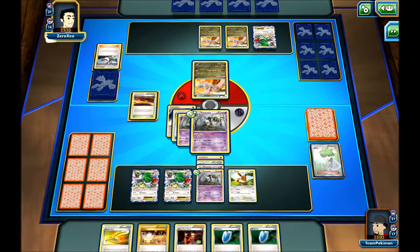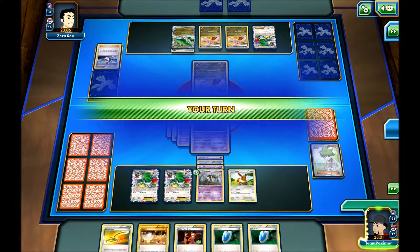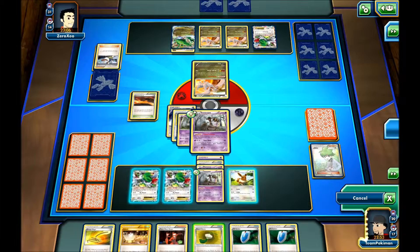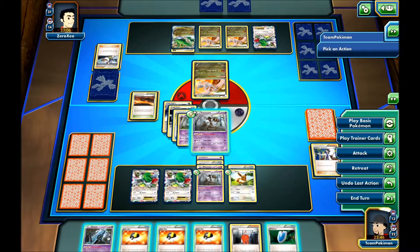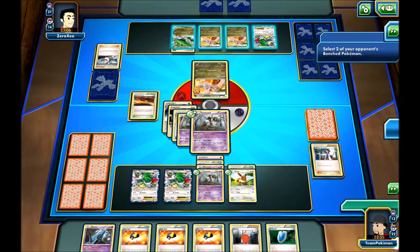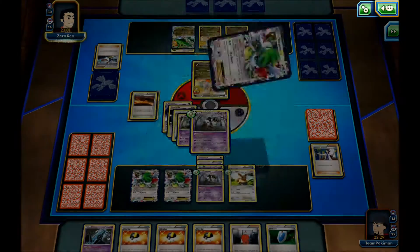My opponent uses Professor Birch's Observation — Tails. We can see Rayquaza EX and Double Dragon Energy. My opponent ends his turn. I'll use the VS Seeker for a Sycamore and try to get my DCE. We got one. Let's use it. I don't think I'm looking for anything right now, so I'll just keep this hand and attack for 60, putting 20 damage on the Rayquaza and probably on one of the Reshirams, because I can two-shot a Shaymin anyway.